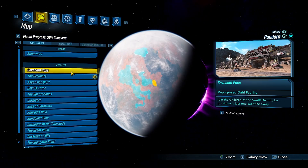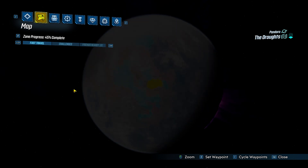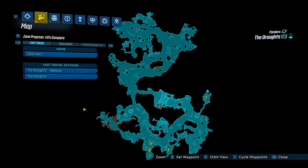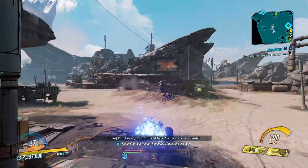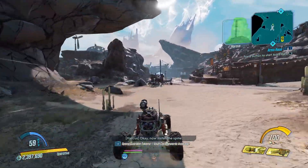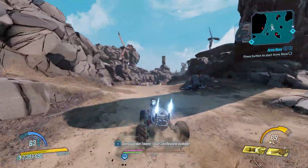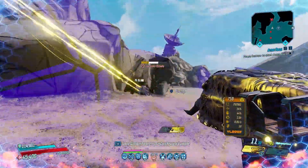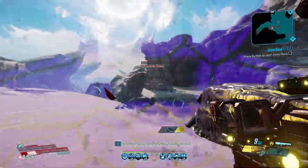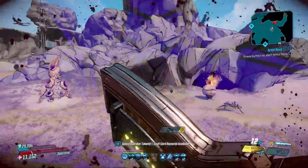To get this gun we're going to fast travel to Pandora, primarily The Droughts. We're going to be farming a mini boss known as Lavender Crawly. This is base game so you do not need a DLC to get this weapon. Lavender Crawly is a mini boss that spawns more miniature crawlies after you take it out.